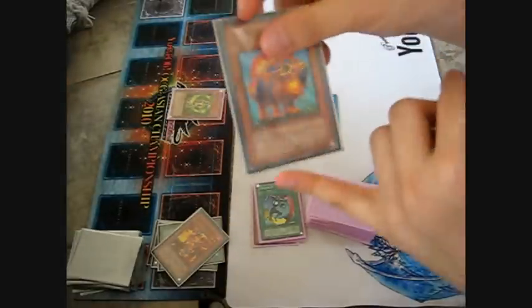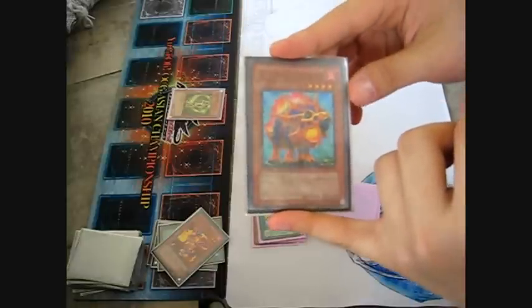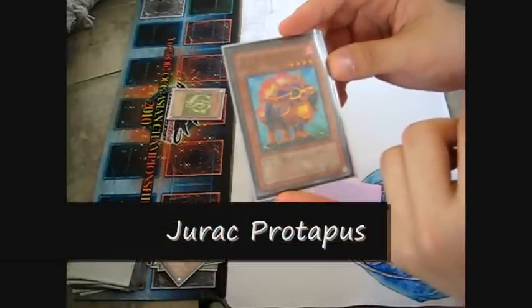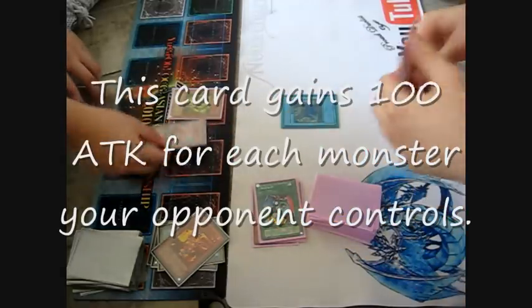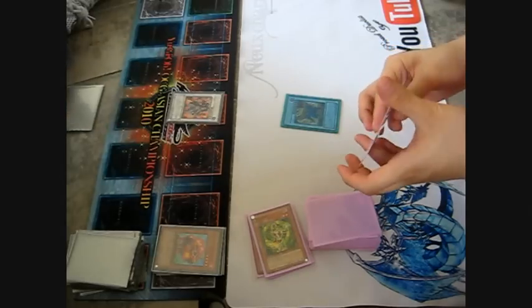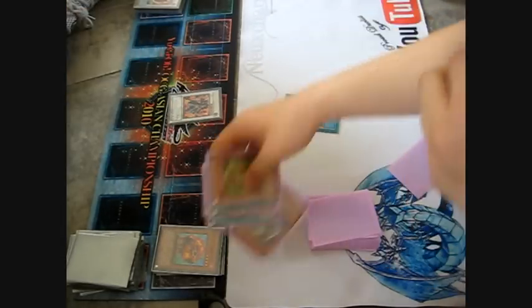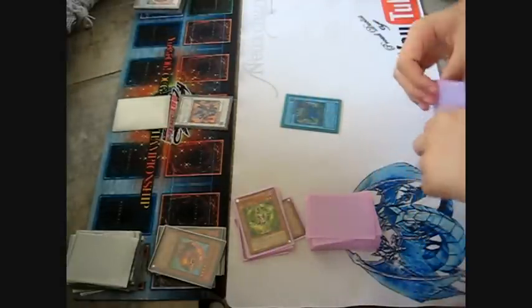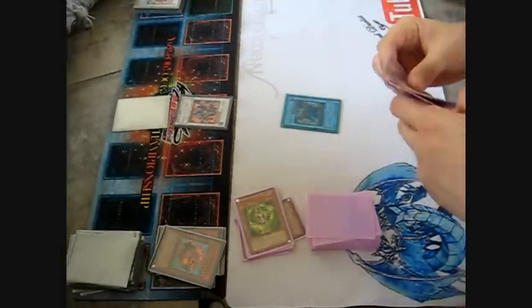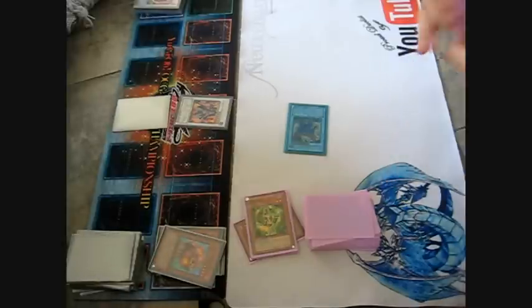What was the name? Never mind, it's some random Jorak. The effect: gains 100 attack for every monster on your opponent's side of the field. Level 6 Synchro. I am screwed. Your turn.